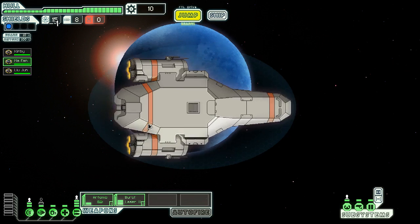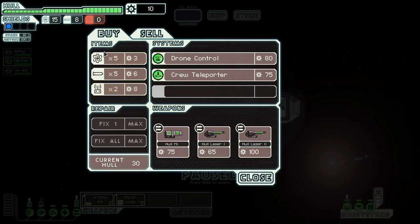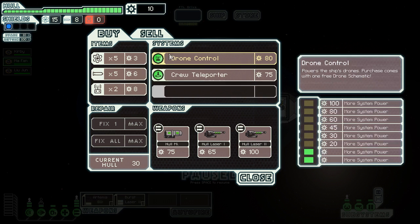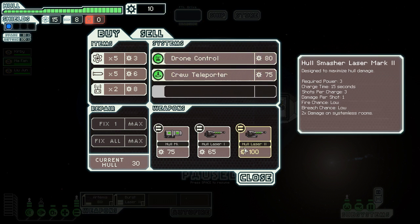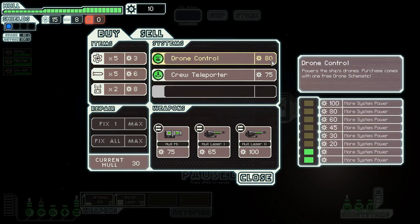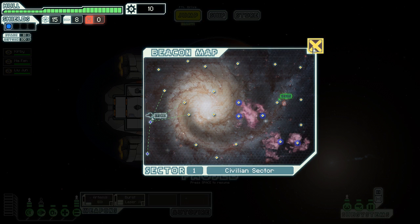I can't go anywhere else so I'm just going to the store. The store has a variety of stuff — it always has fuel, missiles to buy, and drone parts. Drones and missiles work similarly in that they cost scrap and you need to replenish them. You can buy subsystems like drone control, crew teleporter, cloaking, or weapons. Sometimes you can buy crew members, and other times buy augmentations. Augmentations are a small upgrade to your ship at a small cost that doesn't affect your power. Scrap is your currency in this game — like dollars.